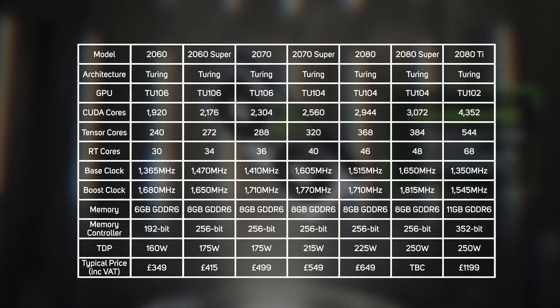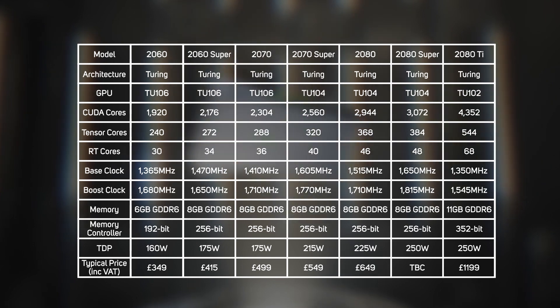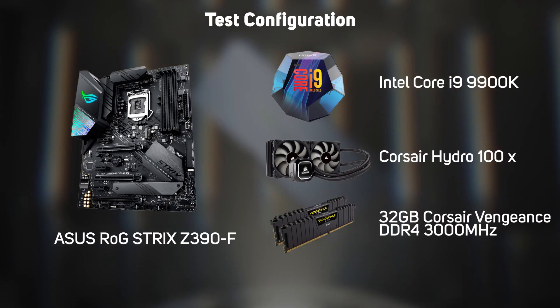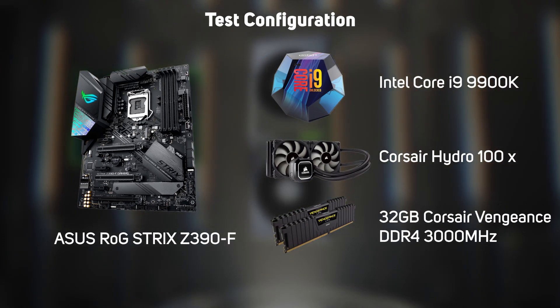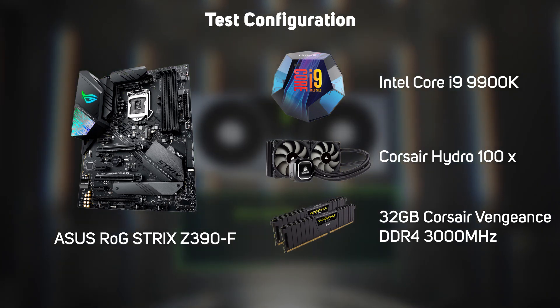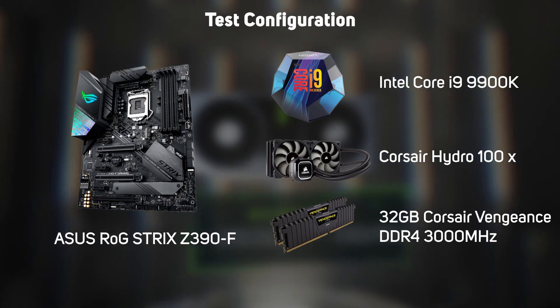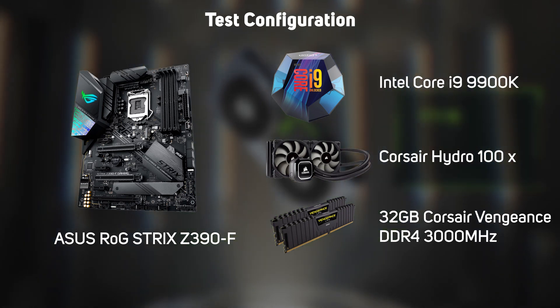We put Nvidia's new Super cards to the test, head-to-head with the original versions of the cards, along with AMD's new RX 5700 cards. All the cards were tested in the same PC, which you can see the configuration of on screen. All the testing was done using the latest WHQL drivers from Nvidia and AMD, and all the games and benchmarks were run at 2560 by 1440 at the highest quality settings.